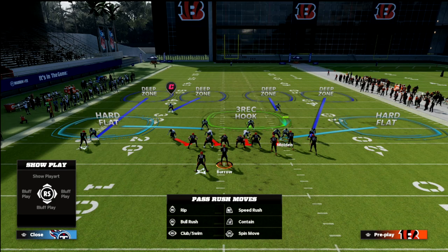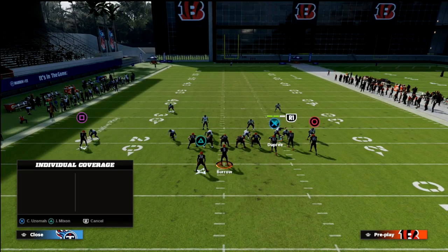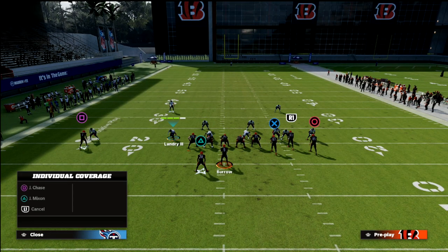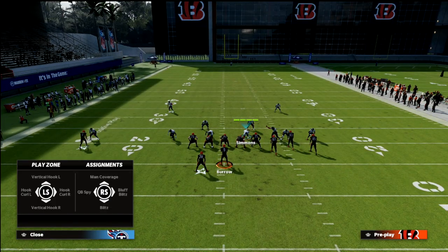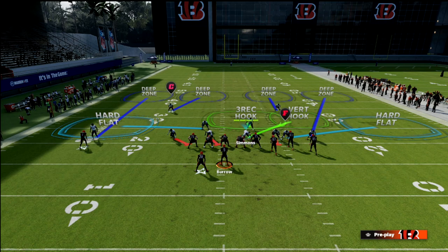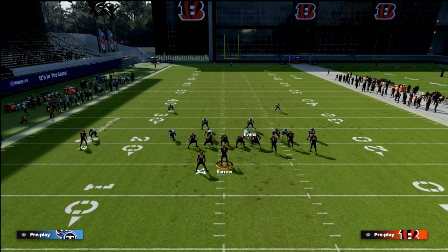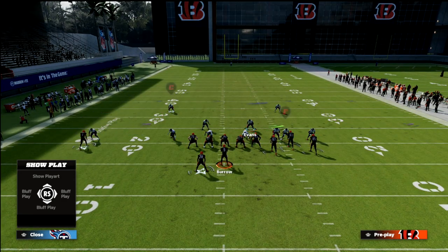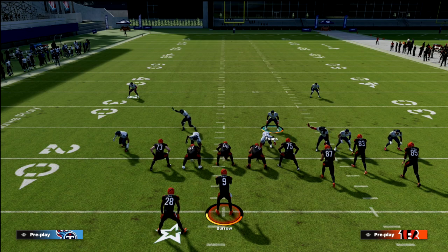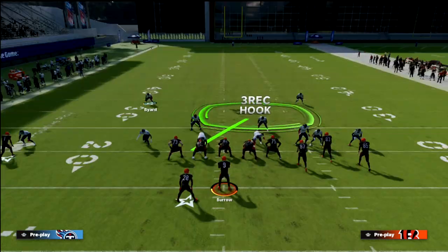We're simply going to shade our coverage down, which is going to put this guy in a hard flat. Then we're going to take — and this is what I like about 3-3-5 Will — you can man up specific receivers. We're going to shade coverage down, take Simmons and put him in a vertical hook to the right side of the screen. You could also do that with Dupree — either of these two guys, put them in vertical hooks to the right. Man this guy up on the circle receiver, and then drop your other defensive tackle in coverage.